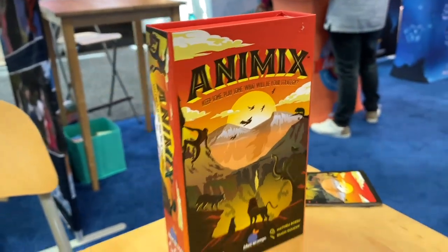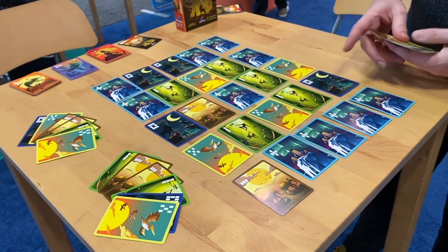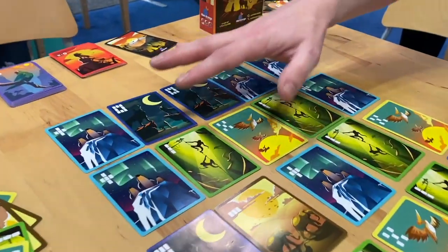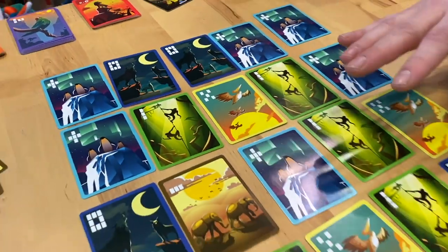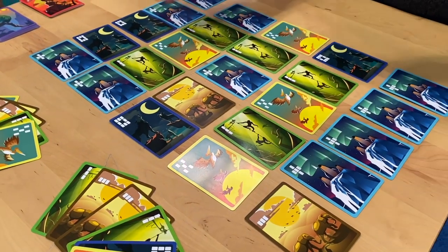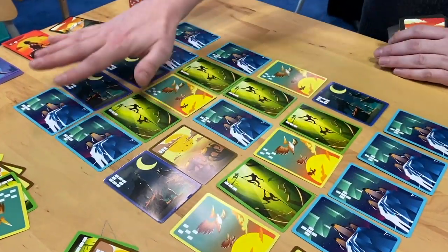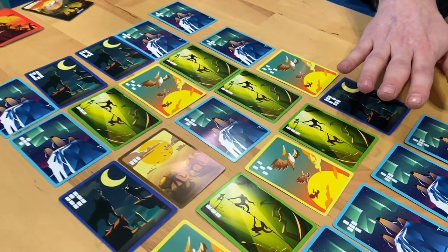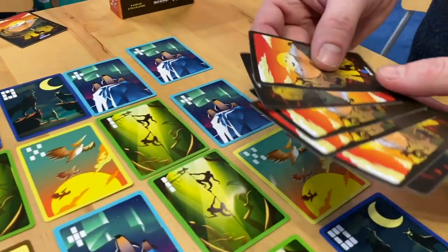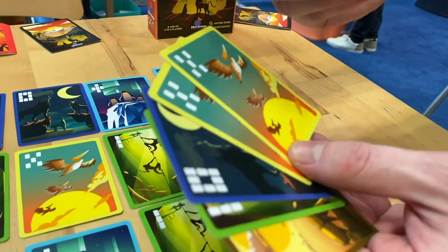This is Animix, a card game for two to six players, ages eight and up, taking about ten minutes to play. You're trying to score the right mix of animals to get the most points. Each game you choose which animals to play with based on the number of players, shuffle them together, deal a number face-up in the middle, and deal six face-down to each player. Each turn you play one animal from your hand onto the table.